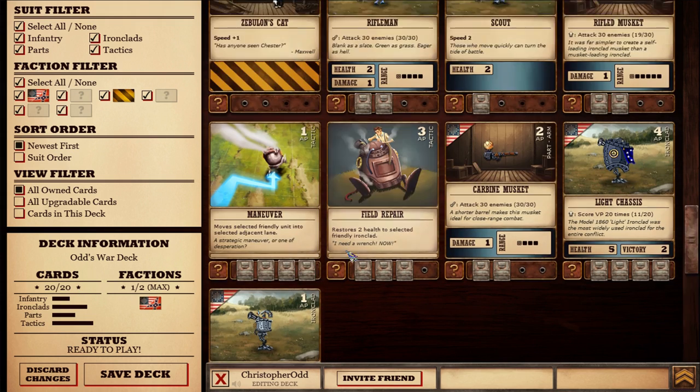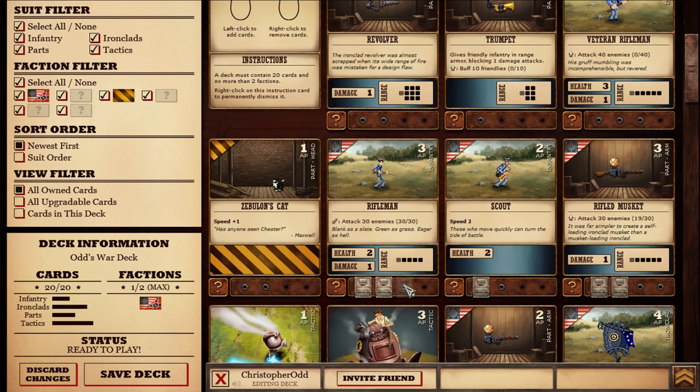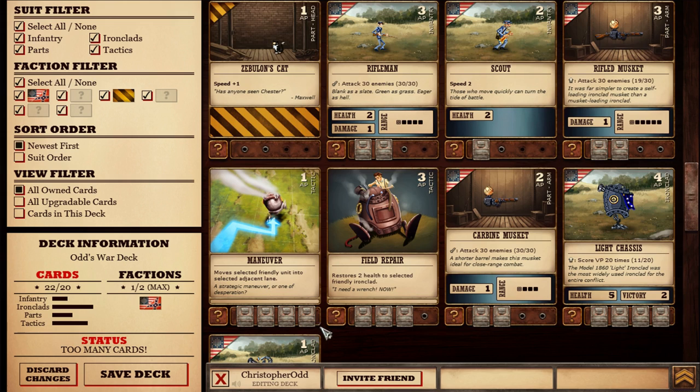Probably the most important things to have in are things like your light chassis, because it actually is a unit that can fight. It's got these victory points associated with it, and that's really how you win each of the sections — you have to get a certain amount of your units to the end of the field to count as victory points. These guys count as two. The only other unit that has victory points is this prototype ironclad, so I'm going to grab two of those as well, because one victory point can mean the difference between winning and losing.